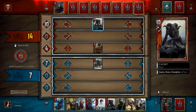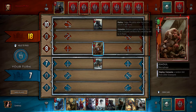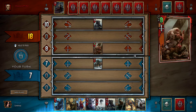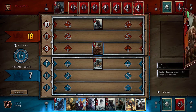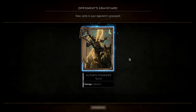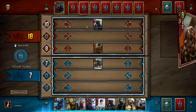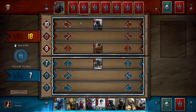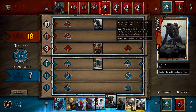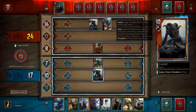Ghoul, when you deploy it, consumes a random unit from either graveyard. In this case he consumed that neutral we had and got boosted by four. That was a mistake — I should have assumed he'd have other standards and started with the wild hunt warrior. But I wanted to play neutral and then pull a frost to kill off the cow. This is a perfect moment to play a chort — it's going to boost itself to ten because we are losing.